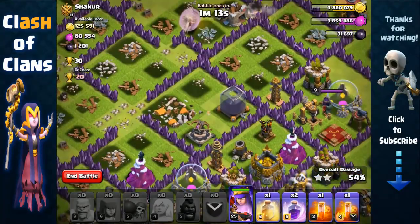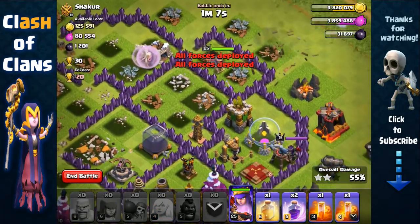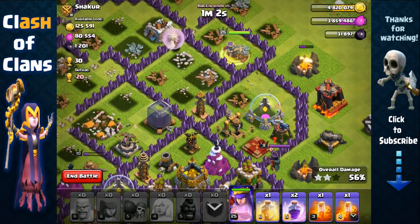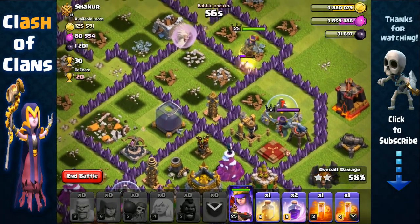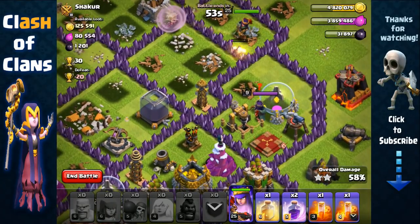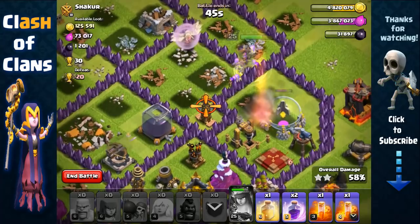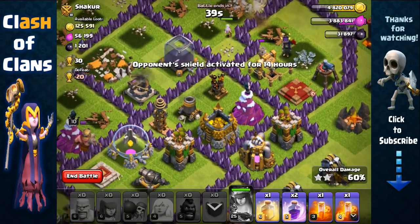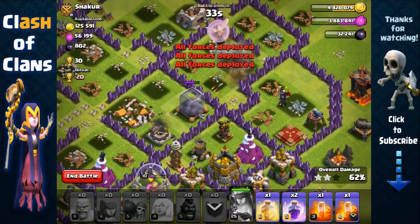She's gonna remove the archer tower — one minute left, so plenty of time to get another two storages. I might need to use her ability if she's being targeted by both that queen and the opposing archer queen. Yeah, she's being targeted by the queen, tesla, and opposing archer queen, so we're gonna have to pop her ability. She removes that storage and the tesla — perfect. The remaining point defenses are the archer tower and the cannon at the south.